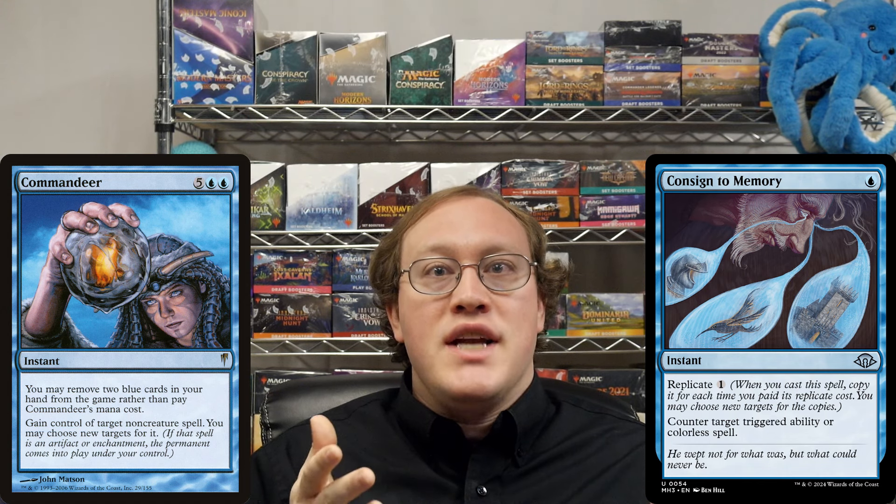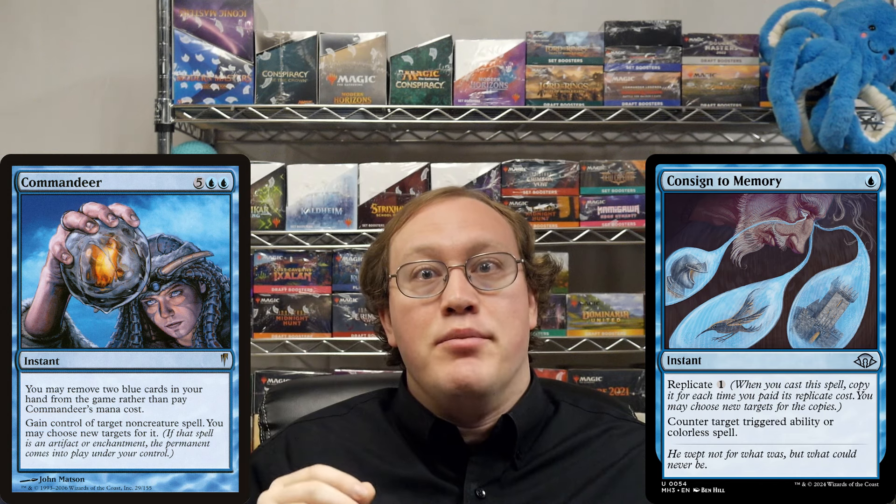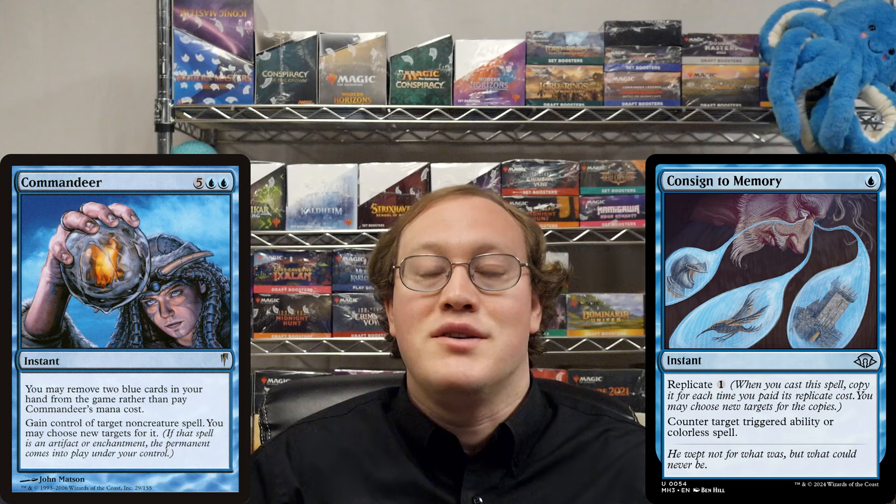Accordingly, Nick would be able to just have a Replicate copy target the Cascade ability, and Amy is out of luck once again — except this time she had to exile two cards to make this play. Bad beats, Amy. And that's all I have for you today. How did you do? Join me again next time for another Daily Ruling. Until then, I hope you have a great day.